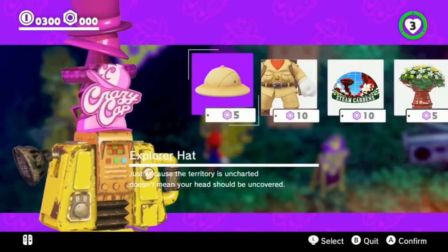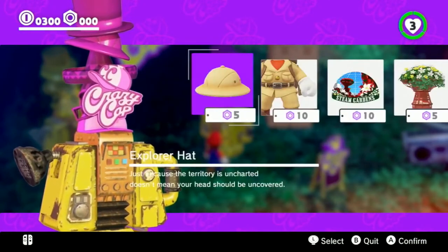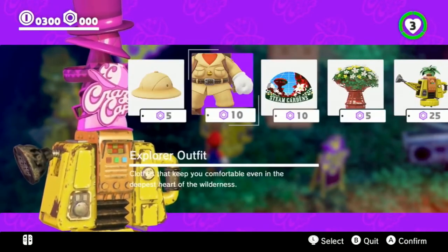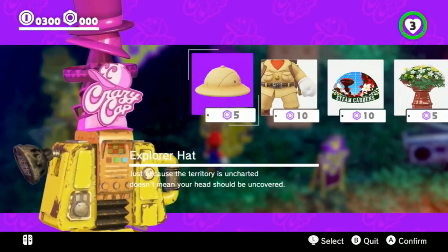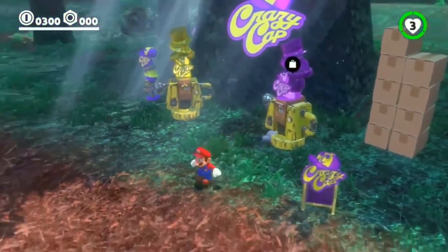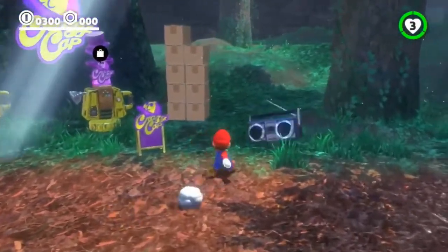They look so cute with their hats. These caught my eye — since so much of this game is all about travel and exploration, having an explorer's outfit feels like a good way to go as we're getting in here. I'm going to need 15 of the local currency coins to buy that. Especially with all the green and stuff, you need an explorer outfit to check it out.